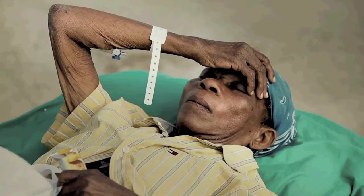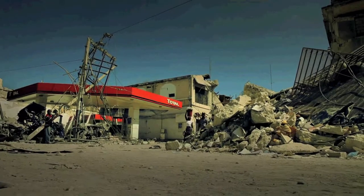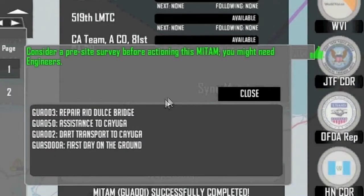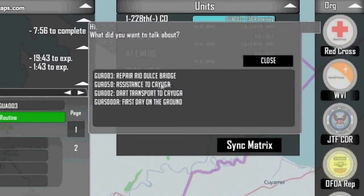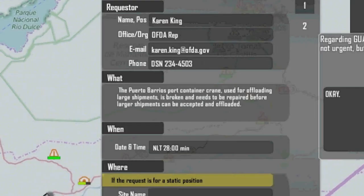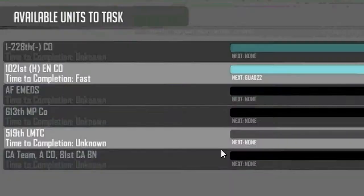Trainees will also learn that the military is not the only resource, that in fact they are not the lead agency for the U.S. government response, and that there are other resources at their disposal.